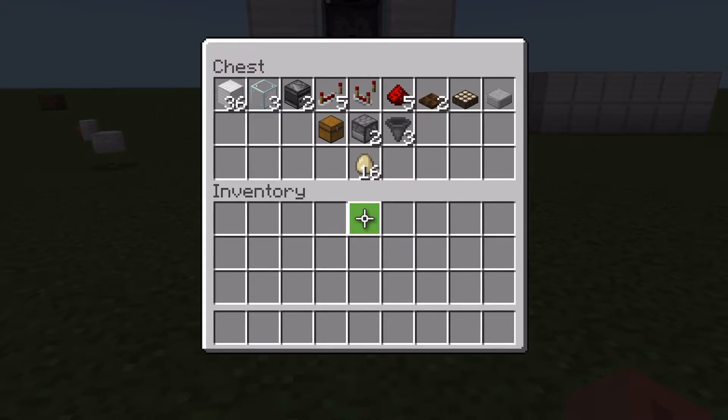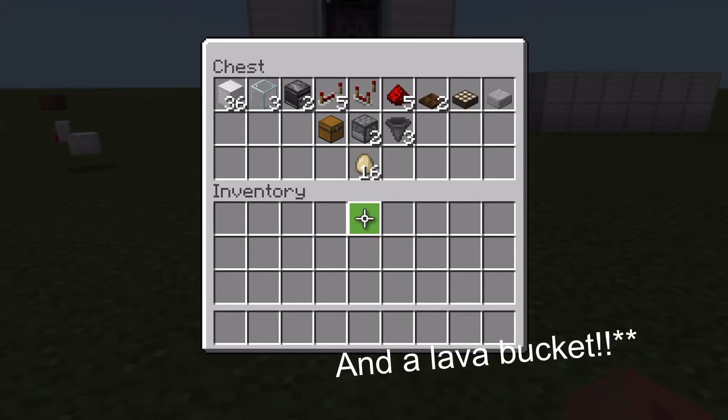3 glass, 2 observers, 5 redstone repeaters, 1 redstone comparator, 5 redstone dust, 2 trapdoors of any variant other than iron, 1 daylight sensor, 1 slab, 3 hoppers, 2 dispensers, 1 chest, and a bunch of eggs.